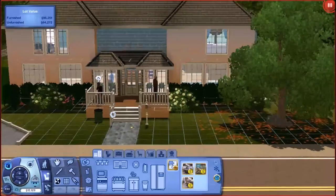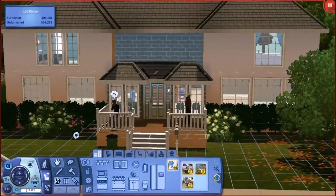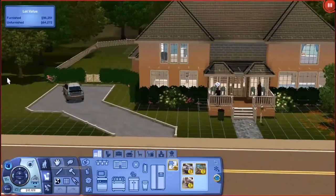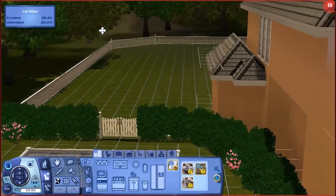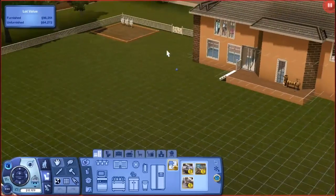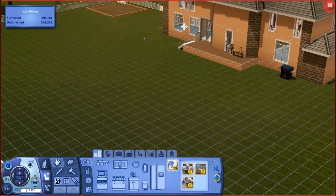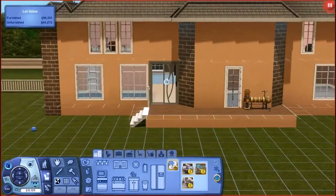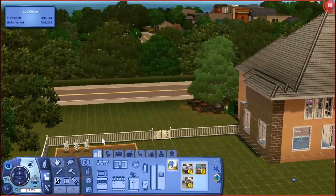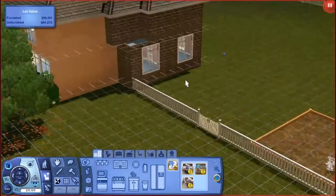Okay so this is the house — I love it to death. Over here they have a car. The backyard has nothing yet — our child just turned into a child so I will put some play stuff out here for her. We have a huge backyard with a lot of space to expand the house because I'm planning on them having millions of kids. I'm doing the legacy challenge with them and we have a little garden out here, currently dormant.